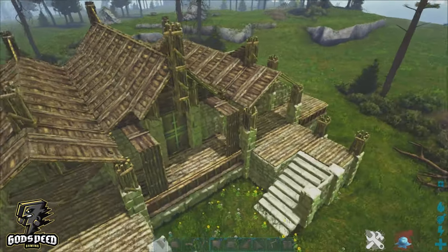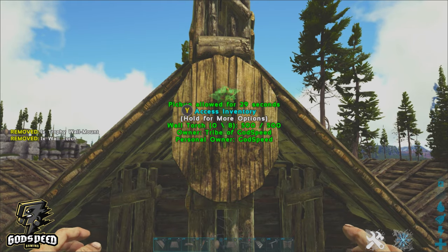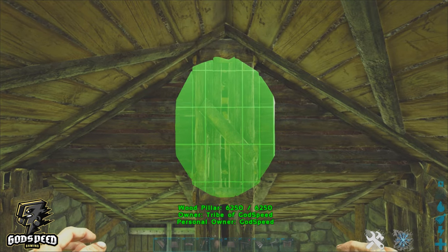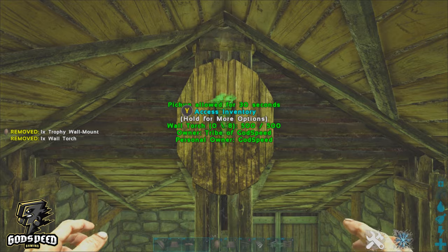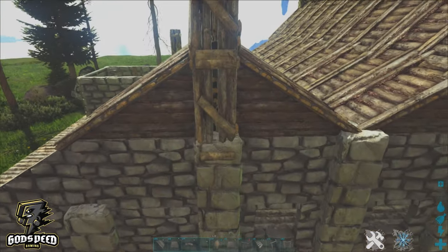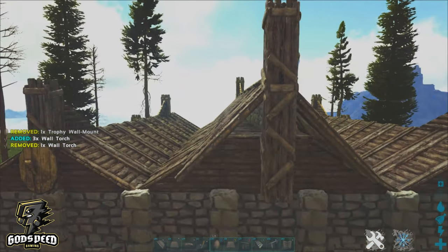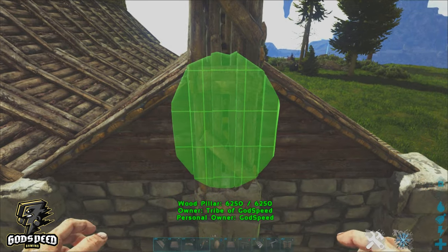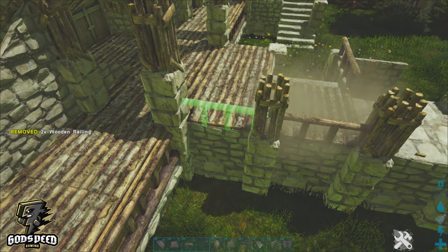Usually people do the Viking roof pretty similarly, but I'm going to put our trophy mounts here mainly to cover that nasty gap, and a torch in the middle. Let's throw a trophy mount on the right hand side here — trophy mount and a torch. Go ahead and repeat this on the back. Let's take our wooden rails.